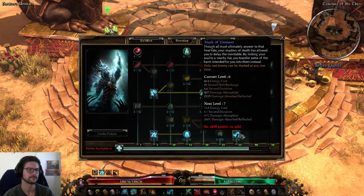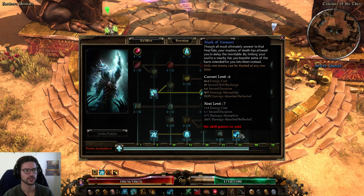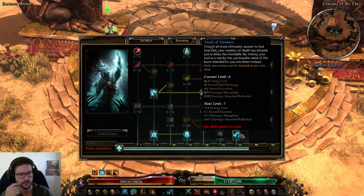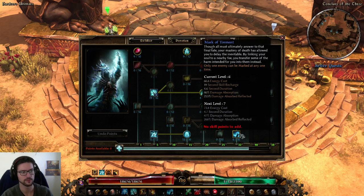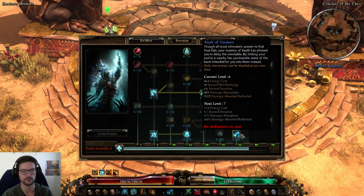Mark of Torment is a very nice absorption ability with a sweet spot at 6 out of 10. You should always have at least 6 out of 10 points in this one. Diminishing returns after that are pretty huge, so while you can put more points in, 6 out of 10 is the sweet spot.